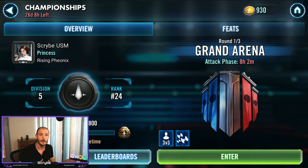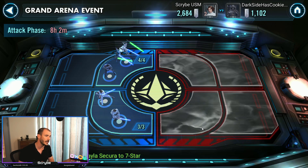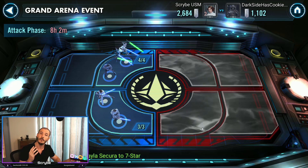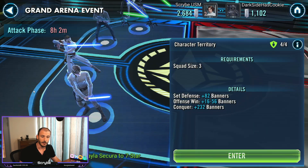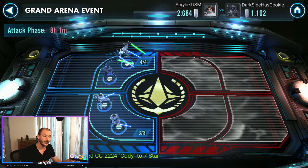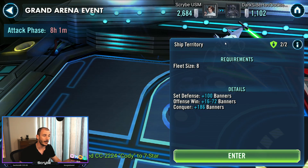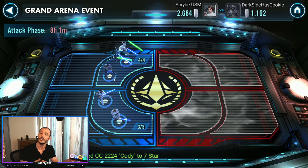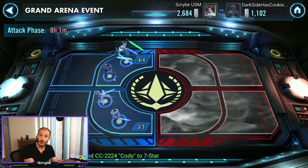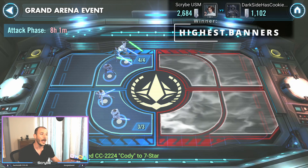In principle, GAC is exactly the same thing but it is just you going mano a mano against another person within your division. Looking at the actual map, you can see there are four quadrants to set teams on. To get to the back sections you have to clear the front sections. We've got four out of four here, three out of three over here, another four out of four in the back, and a ship territory with two out of two up top. The number of teams you set on defense is dictated by your division, which is in turn dictated by your total GP. In the top right corner you can see banners - these will dictate who wins the particular round.